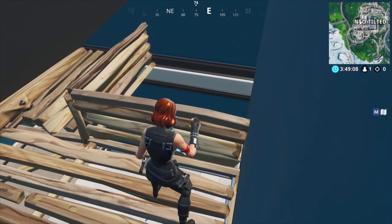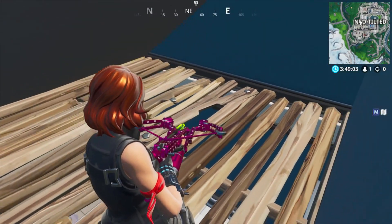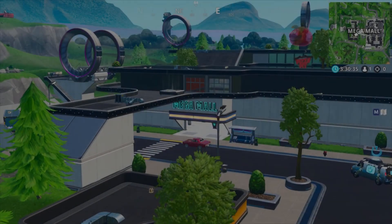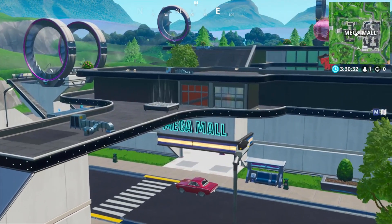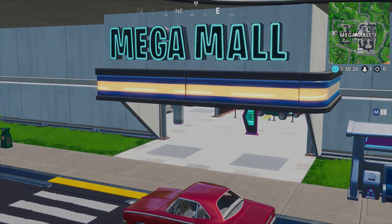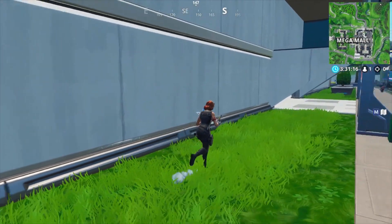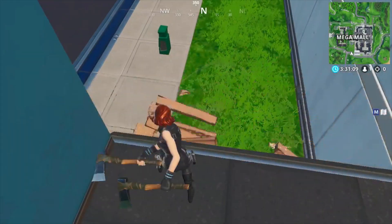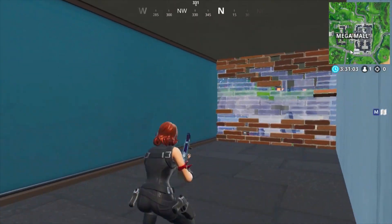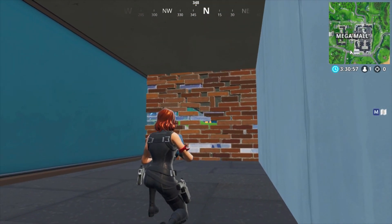The next hiding spots will be in the Mega Mall. This one is right at the entrance of the Mega Mall. You can enter the spot from the downside, the back side, from above, or from the side — I decided to enter it from the side. You just destroy a wall, build a ramp, go into it, remove the ramp, and build a wall. It's a pretty basic spot but most people don't know about it yet, so it's a decent one.